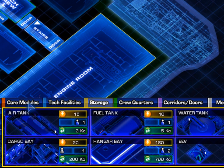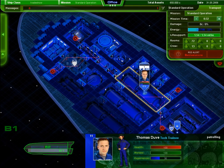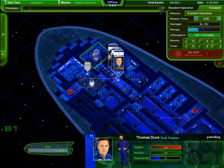I temporarily removed the deck connections for power and cooling, but I will put them back as soon as the new power grid system is stable. Check out the next tutorial to see how you can manage your ship and crew for standard operation.